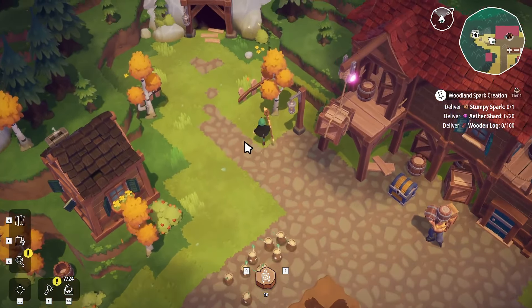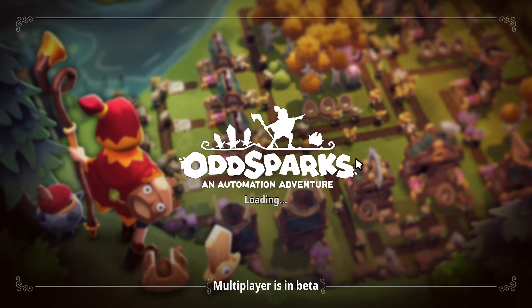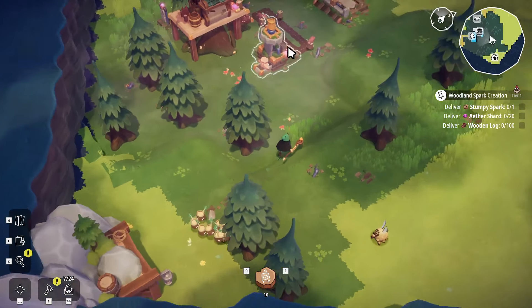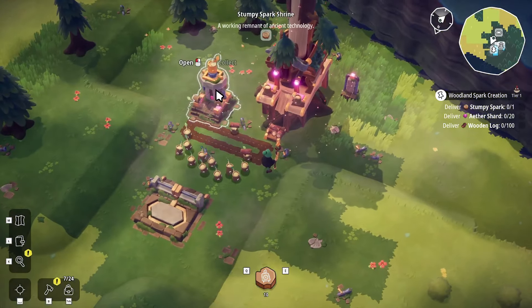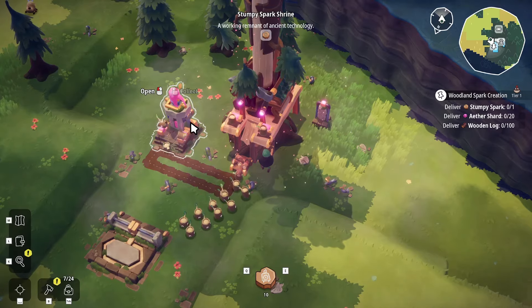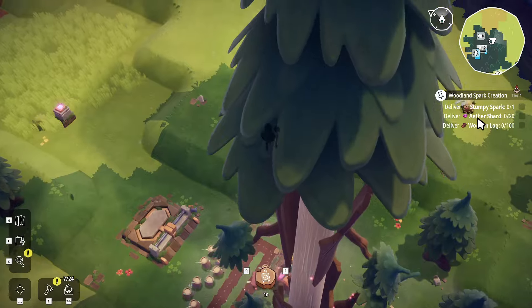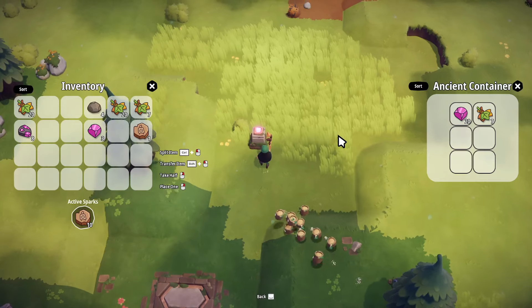Welcome back everybody to another episode of Ben the Human Plays Odd Sparks and Automation Adventure. Last time we got set up with our basic fabrication cycle. We have our logger continually pumping out wood for our stumpy spark shrine to continue making our little spark friends. We have a current mission of trying to gather ether shards.